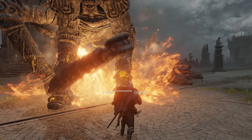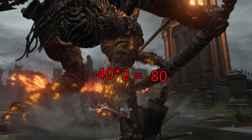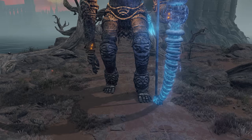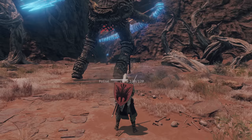Kimble Belliston asks about golems with armored legs. From the previous video, golems' 120 poise is effectively only 60 due to their legs taking double poise damage. I forgot about the tougher golems without glowing weak spots on their legs — those aren't treated as weak spots, so their 120 poise functions normally, making them twice as hard to take down. Fun fact: the weak spots on the golem's wrists also take double poise damage, though good luck hitting those intentionally. Also, attacks that scrape the ground can hit the foot instead of the leg, missing the double poise damage.